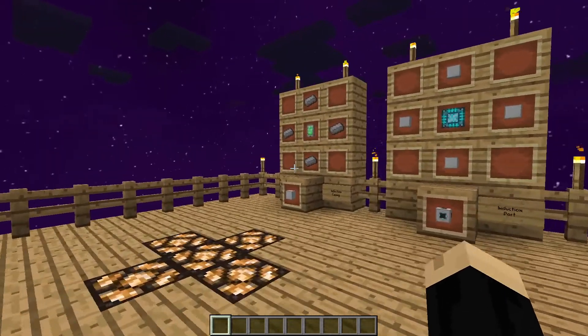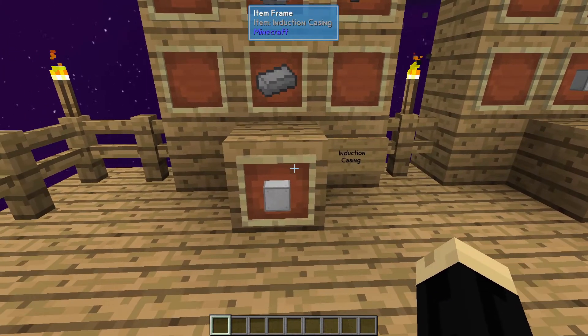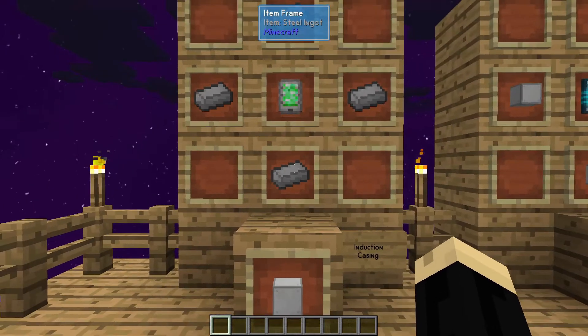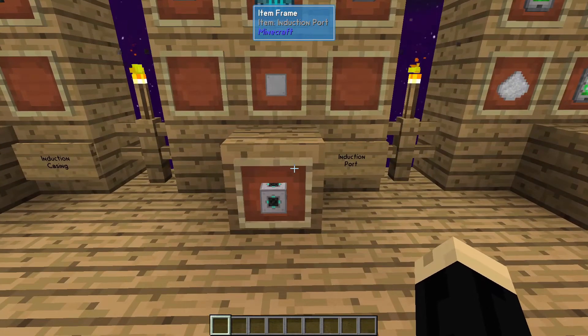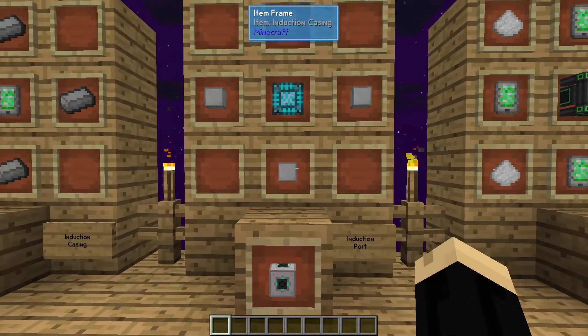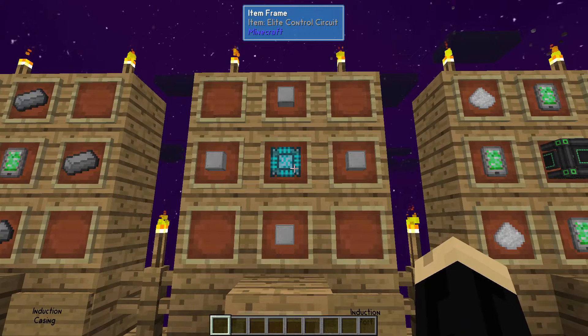So a few components we're going to look at today. First thing we're going to need is induction casings. This is going to be the primary component we build the outer shell with — that is just four steel ingots and an energy tablet. Next, we're going to be using induction ports. You'll need at least two of these, and you're going to need four of those induction casings and an elite control circuit.